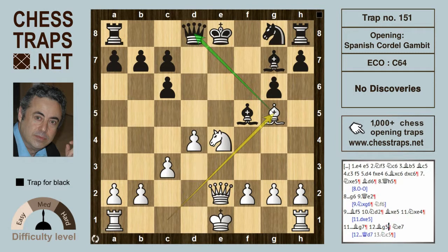After Knight to e7, all bases are covered. Black is a piece up and should go on to win. This has been a trap in the Spanish Cordell Gambit called 'No Discoveries.' Thanks for watching.